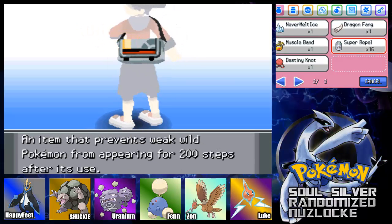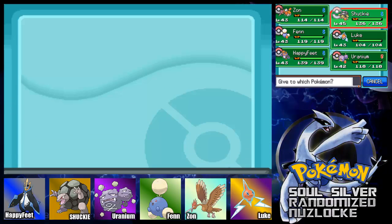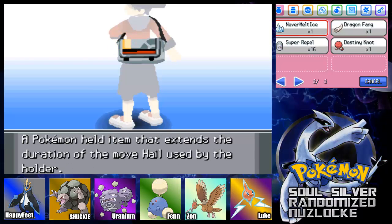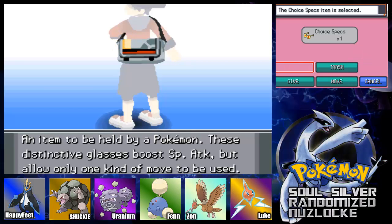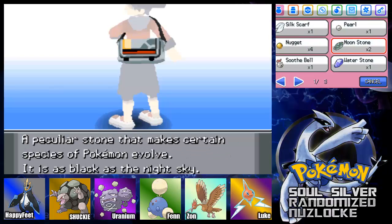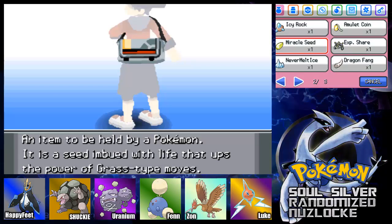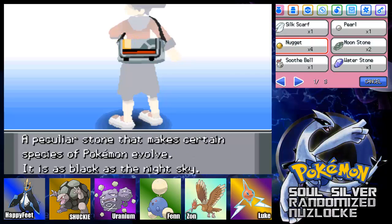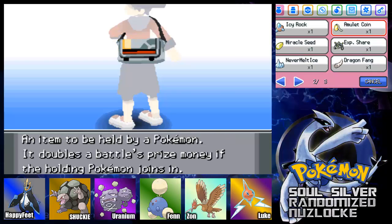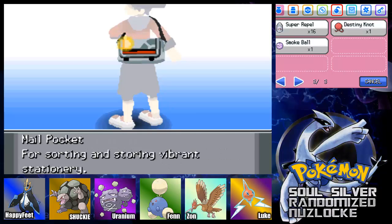What items do we have to put on? Slightly boost power of physical attacks — let's go ahead and put that on Happy Feet. You get specs, which I'm actually gonna put on Luke. We also have a scarf that I would like to put on Fenn instead of the smoke ball. Or the miracle seed — either one would have been good. Let's see, silk scarf powers normal type moves.